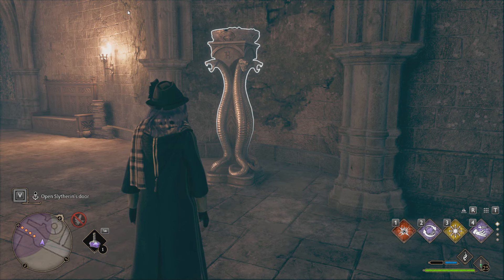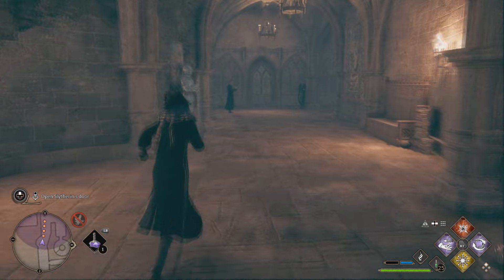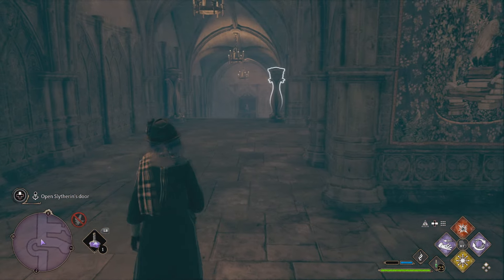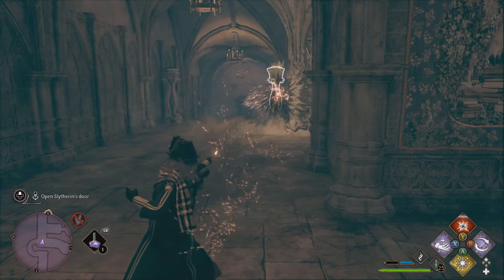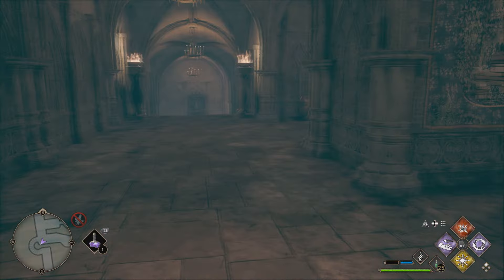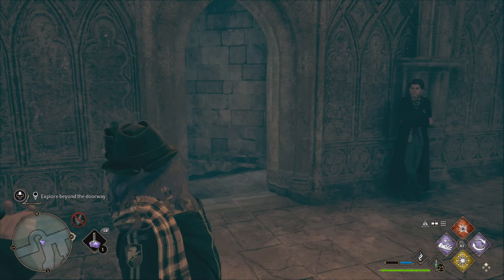The only trick here is you have to hit all three braziers on fire very quickly. Stand in the corner with the wizards that you're with — boom, boom, boom — and the door will open. Something's happening, I hope we're ready for this.